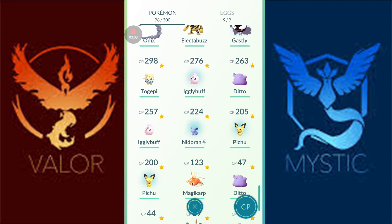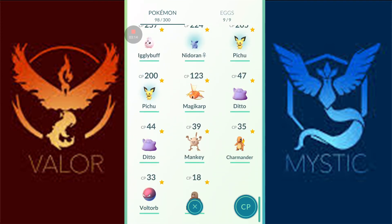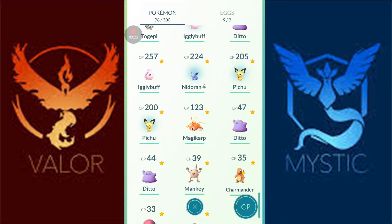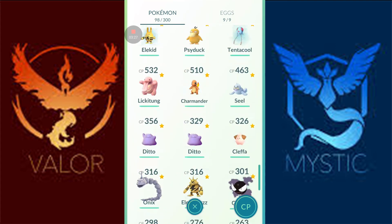We can see some of the Gen 2 ones that I've hatched. I've hatched a Togepi, an Igglypuff, a Cleffa, and a couple of Pichus. And that's about it besides the Electakid. So I'm just trying to keep the ones that are good or that I just like — like Dittos, those are rare so I keep those. Or if I have just one of them, like my Diglett, my Voltorb, things like that.